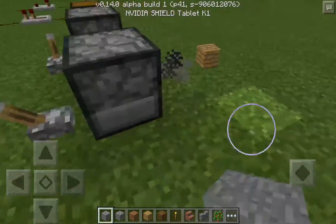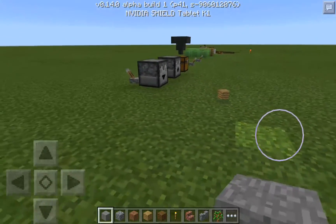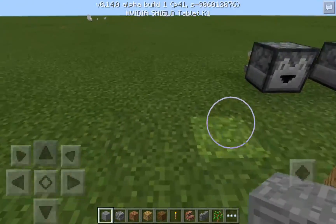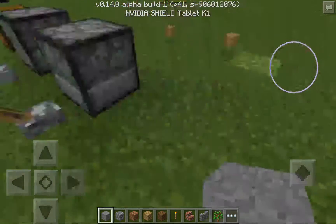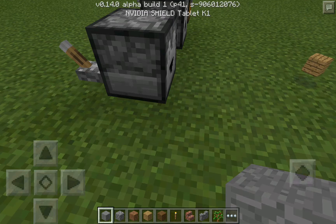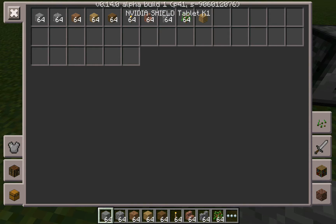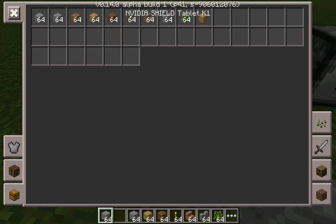Here is the dropper. If you've seen my Minecraft Pocket Edition Redstone mod review for 0.13.0, you'll know I tried some of these things. On the real version of Minecraft, you click to open it, put your items in, and it spits them out. Also, if you go into your survival inventory on the left side — that's another new feature — you can actually see your items and put armor on. You can craft and stuff, so it's pretty cool.